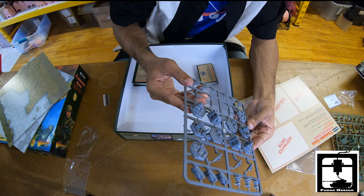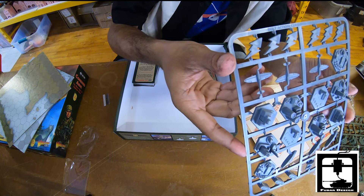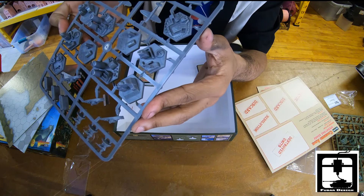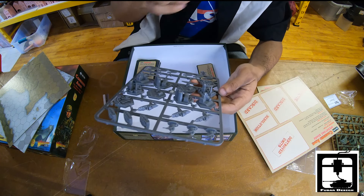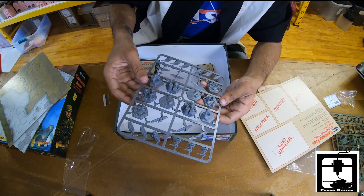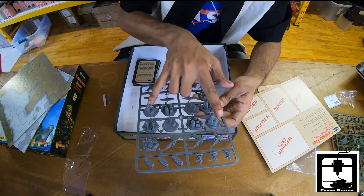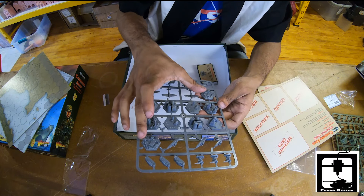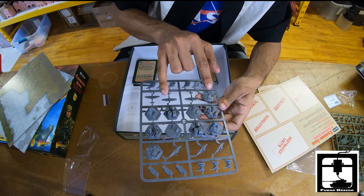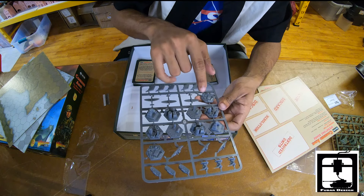Looking back at the sprues in better detail: you get three planes, three tanks, three infantry, three ships, two airstrips, two cultural centers, two fortifications, two military sites, and two bases — and you get three of these sprues in different colors.